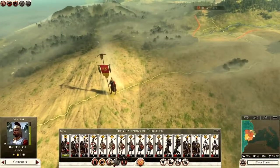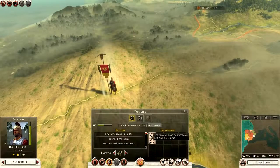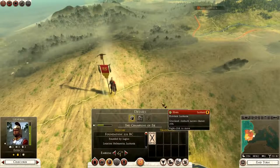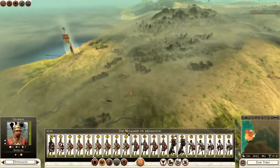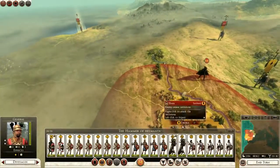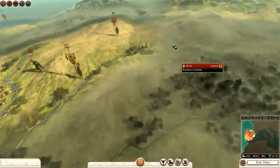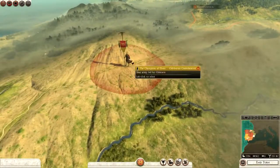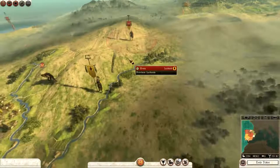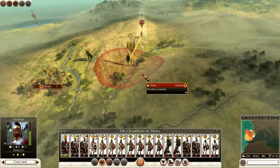Should be fairly easy to retake Ebora and then we will set our sights on Olissipo. First things first, I want to rename this army because I don't like that name — Champions of Trebaruna. How about the Champions of Ebora, seeing as we will hopefully be taking Ebora? The Hammerhof Hermantic we named that one ourselves previously. If you could think of any more cool army names, the next army I raise I will pick a winning comment and use that name.